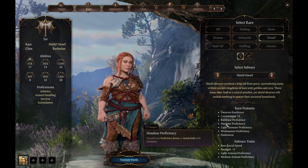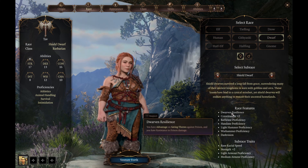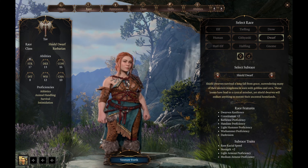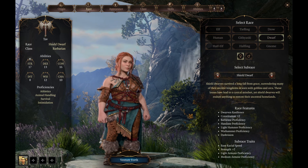You get things like Battle Axe Proficiency, Hand Axe, etc. Dark Vision is always good. Dwarven Resilience is good, and you have Resistance to Poison. You also get Light and Medium Armor Proficiency, but I think we'll find with the Barbarian that armor tends to be the last thing on their minds.